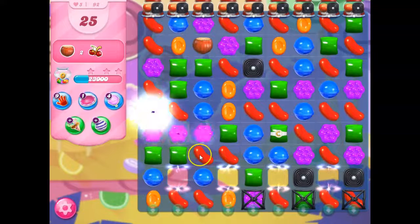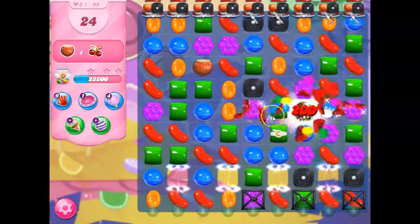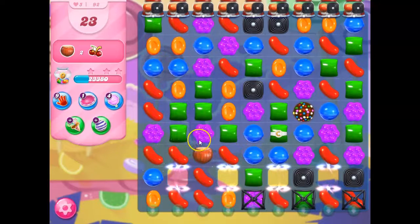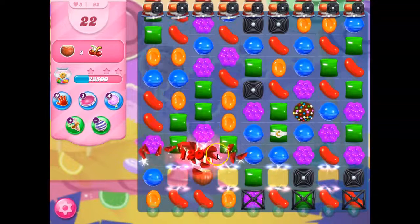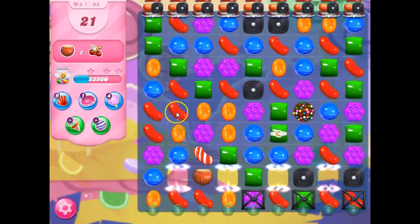It started coming from here, and I can make another color bomb. And now I've got this striped lined up. I know I could have made that wrapped candy before, but then I would have slid over the ingredient, and then I would have had to wait to match the wrapped — it would have been much, much harder.